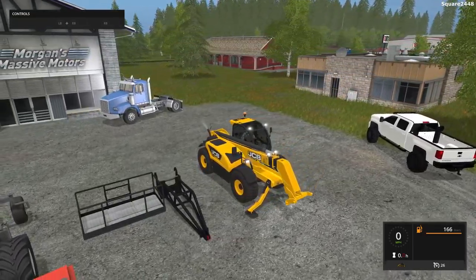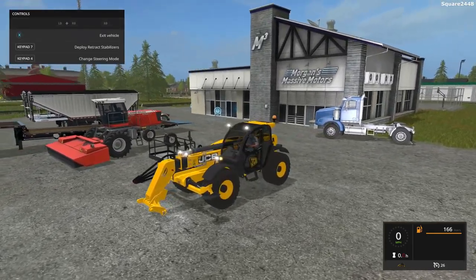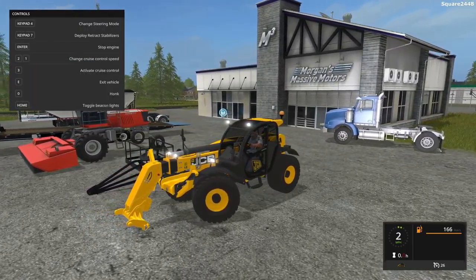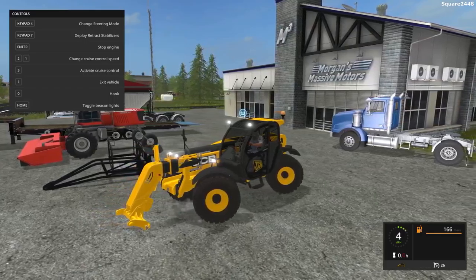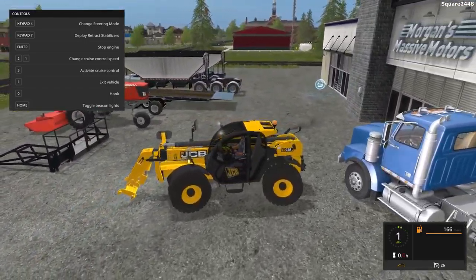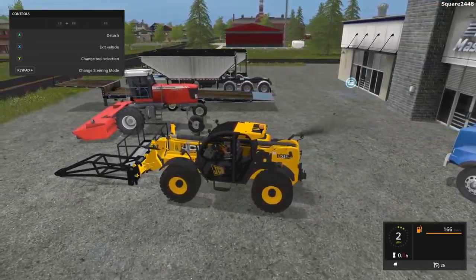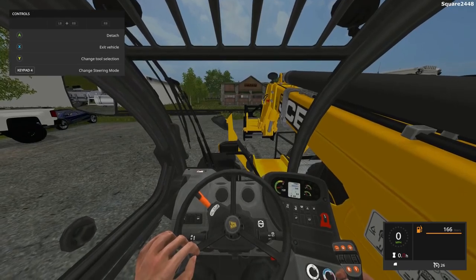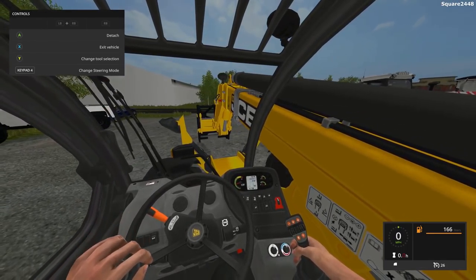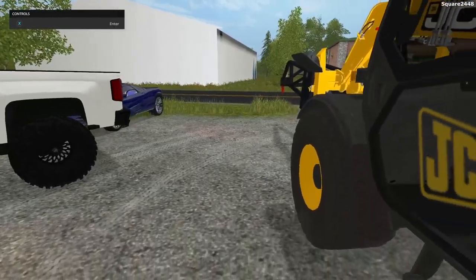Next up, you guys can see it does have many different turning options — the front wheels turn, they turn like that, and then all of them turn, which is pretty cool. All of these attachments do work, and once you attach to it, you can move them up and down. Then on the inside view, very nicely done and very detailed. I think we'll be adding this to the construction shop.